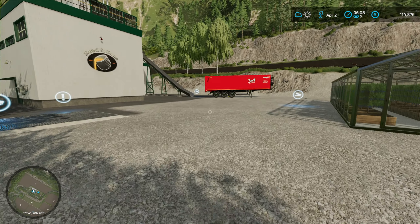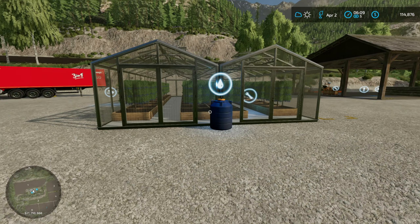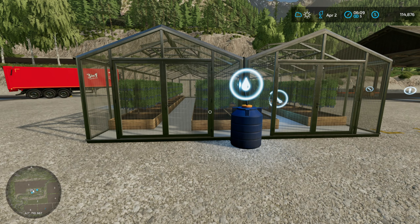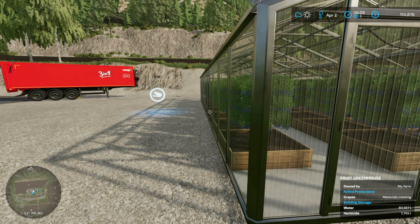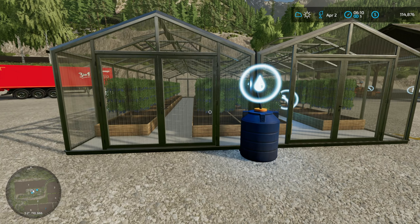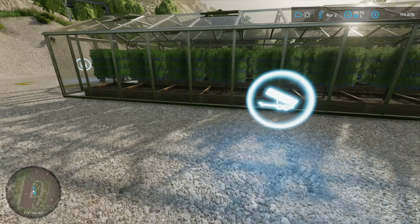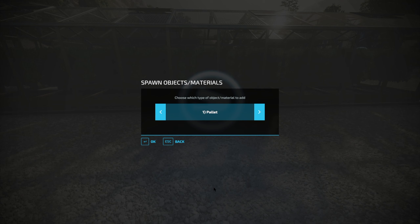I thought I'd start today at this greenhouse because this greenhouse - I always do things behind the scenes - this greenhouse makes grapes and olives for us. At the moment it's making nothing because there's materials missing, but it has been making grapes. I needed to make olives so I'm going to put in seeds and solid fertilizer. Let's find some seed - I need to go to spawn items and do a palette of seeds, in fact two pallets of seeds.